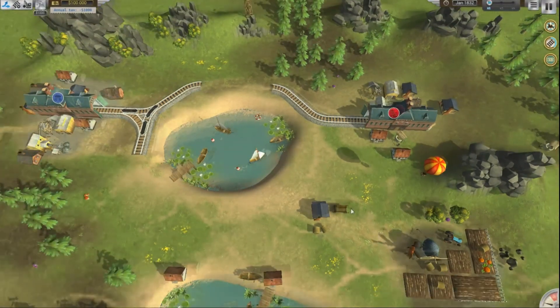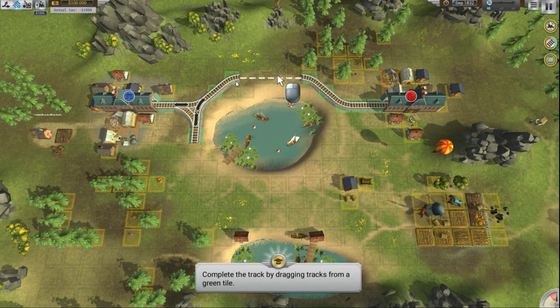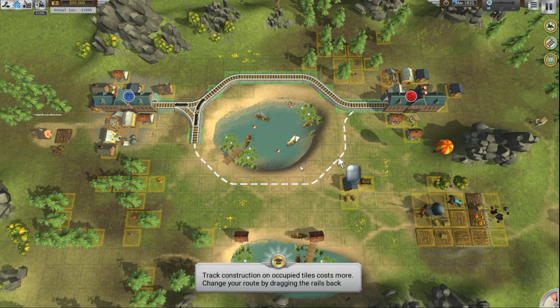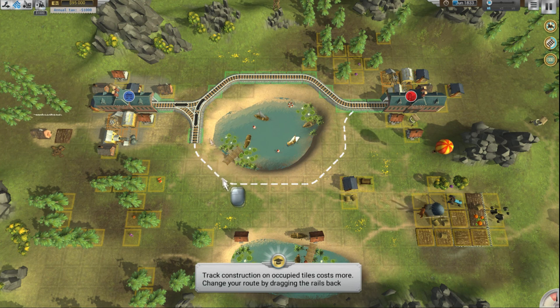I would love to earn $5,000, but what do I even do? It's gonna tell you what to do: complete the track by laying tracks from a green tile. So upper left-hand corner, click the plus track and you can drag across. If it's a green tile you can put something there, but if it's orange, like under the trees, you can't. And every bit of track costs you money. Track construction on occupied tiles costs more.